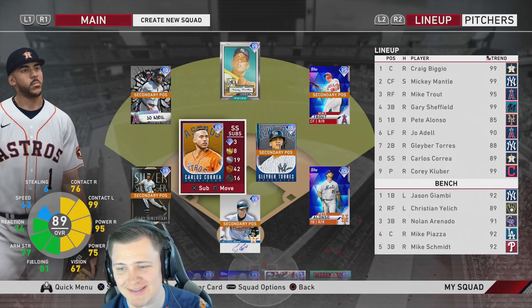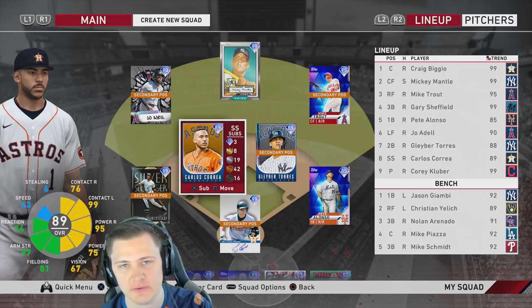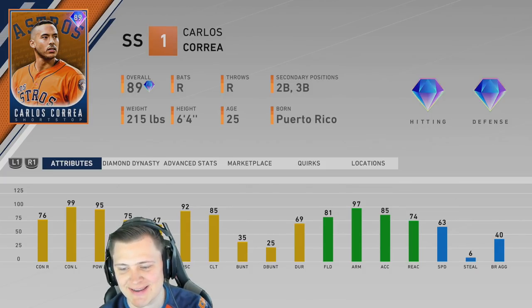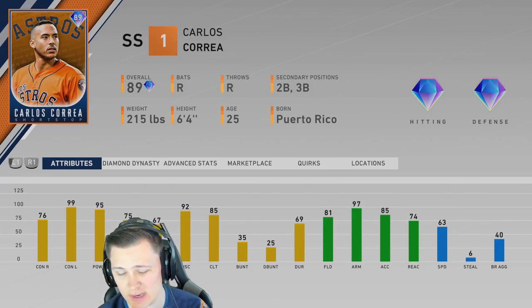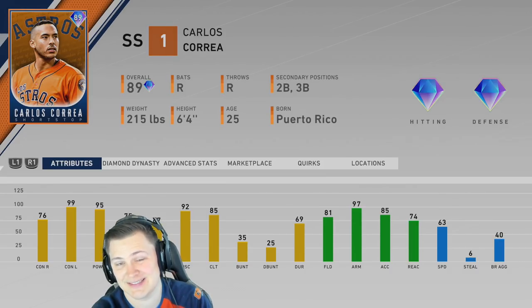Hey, how's it going everybody. For today's video we're going to be doing a Carlos Correa Team Affinity debut. One of the reasons I want to show off this card is because he is a free card to get, and you could get him in a relatively timely manner — probably within two hours doing Showdown, especially if you go the easier route instead of skipping to the end.